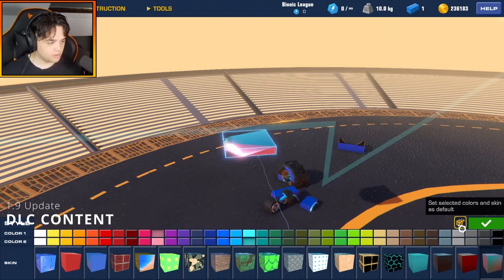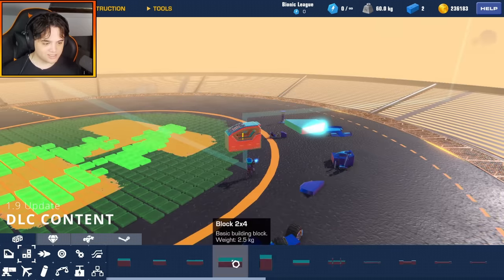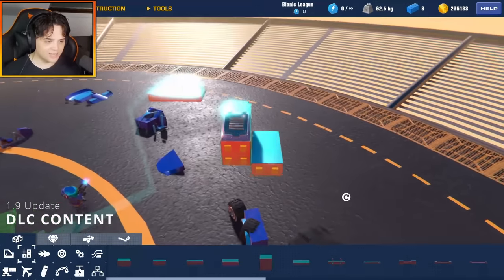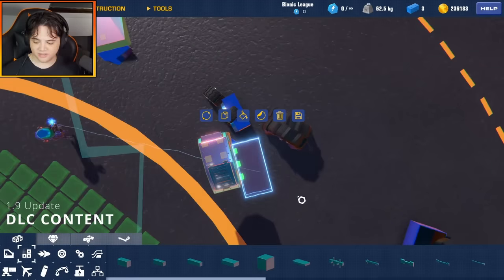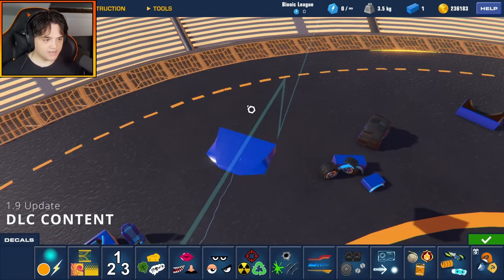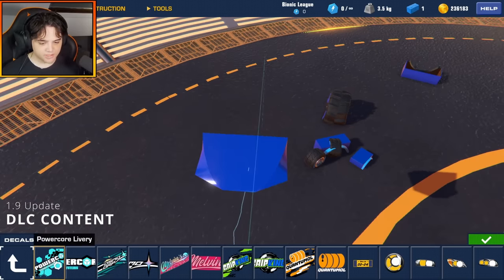There's also a new little icon here: set selected color and skin as default. So when I build, all my blocks are in this new metallic look because I set it as default — that's a really nice quick feature they added. And finally we have some decals to look at — 50 new decals.